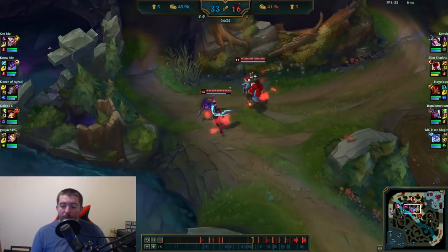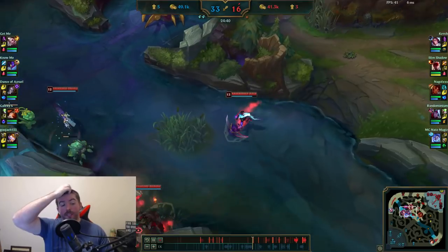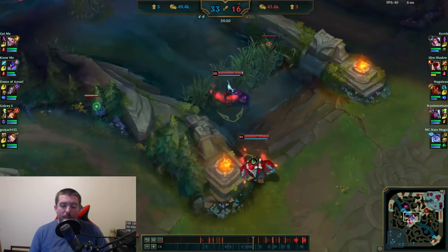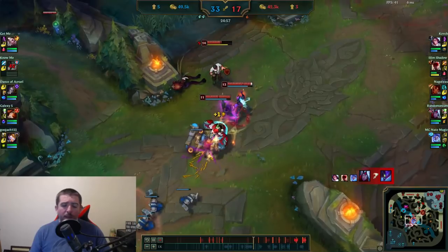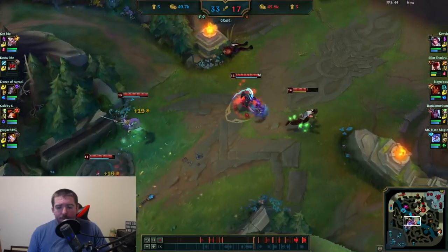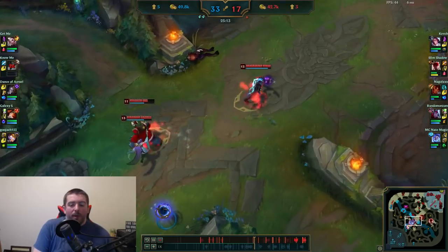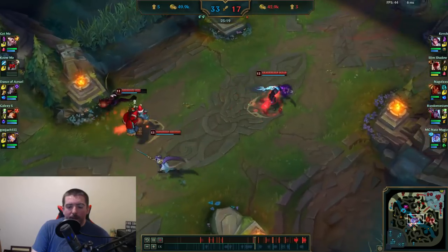I'm pinging a question mark — I don't know if they're trying to start Baron since we have no vision on them. We try to get a ward over there, try to get the Scuttlecrab and deny vision. The goal right now is just to stall. We get a good catch on Kha'Zix — good kick by Lee Sin — so that's a really good shutdown. Miss Fortune is down in bot lane, which is the mistake I was just talking about: you don't want to push too far as a bot lane marksman when Baron is up.